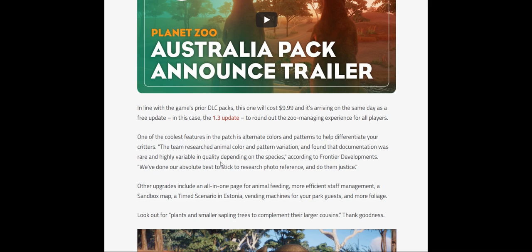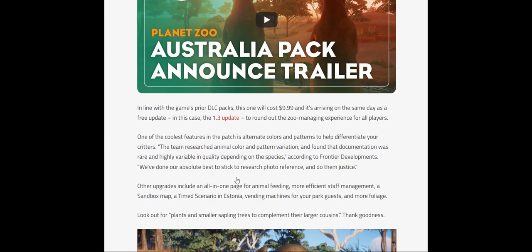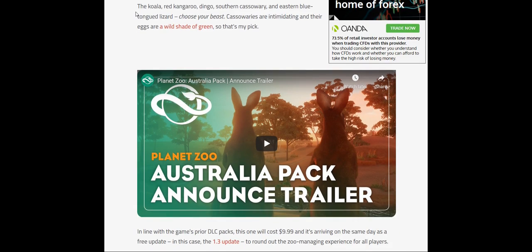One of the coolest features is alternative colours and patterns — already talked about that. The Australia pack includes a kangaroo, koala, dingo, cassowary, and eastern blue tongue lizard. Cassowaries are intimidating and their eggs are a wild shade of green, so that's my pick. With that said, I hope to see you in a few days when this update comes out. I hope you enjoyed this video — be sure to like, subscribe, and share. Bye!